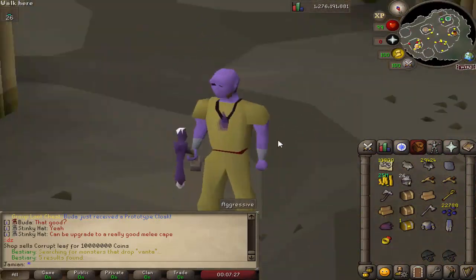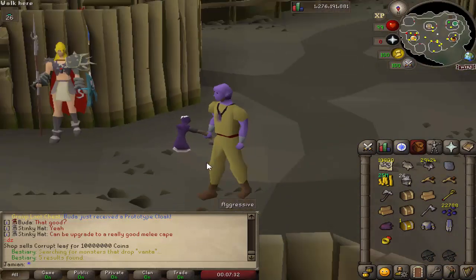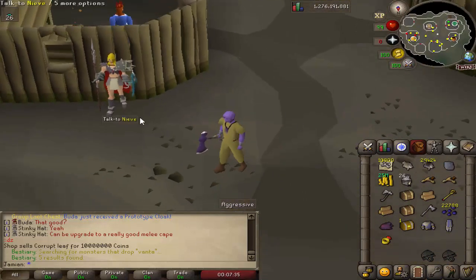With the Ghost Hunter Amulet, you will shred through zombies and undead enemies.